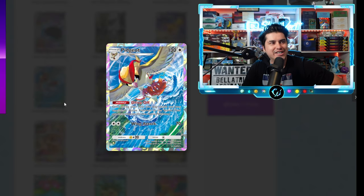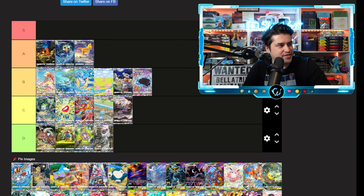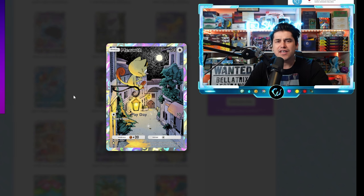We got Pidgeot carrying a Magikarp — Magikarp is just getting wrecked on all these cards. First Gyarados was messing up Magikarp, now Pidgeot is messing up Magikarp. Let my boy Magikarp get some love! This one's really cool though — strong B tier.